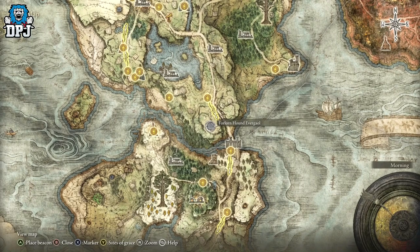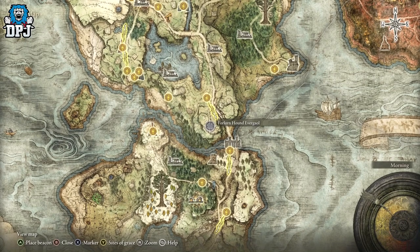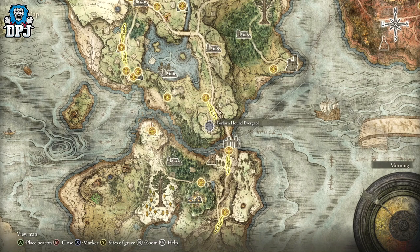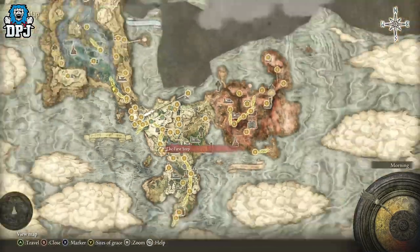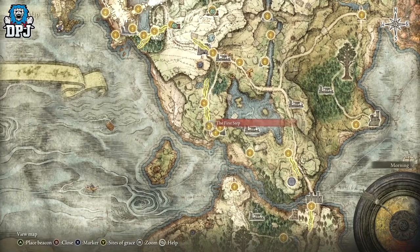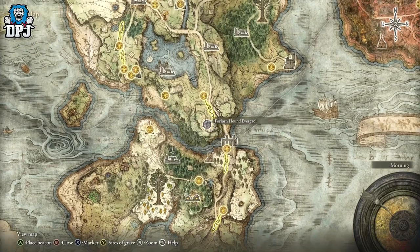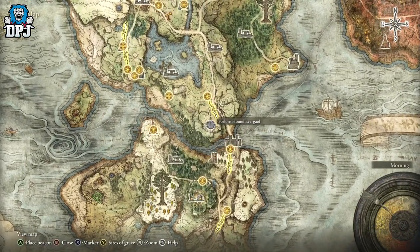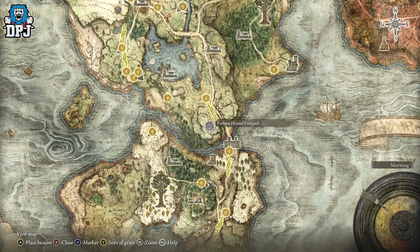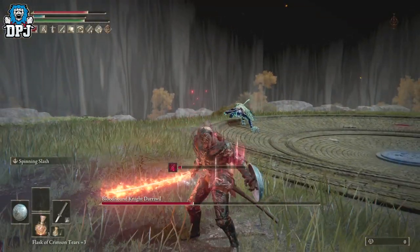The guy you need to fight is located at the Forlorn Hound Evergaol. Come to this spot on the map — it actually teleports you into a boss fight, and this is the guy you need to kill. I suggest not leaving until you get him. It's not too far southeast from where you actually start, so you can get this weapon more or less straight away. I'd probably hold off until around level 20 with the right stats and build, and you should be able to get him easily.